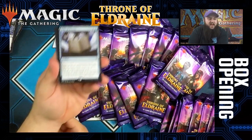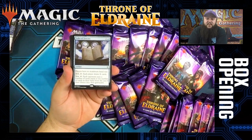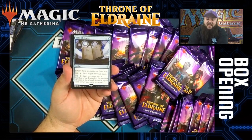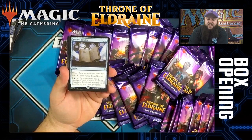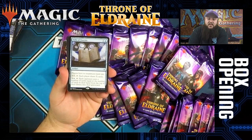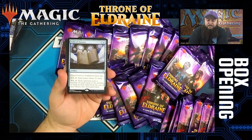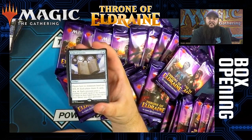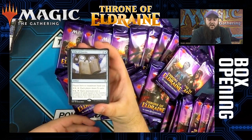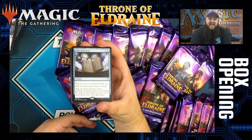For our rare in this pack we have Folio of Fancies. Players have no max hand size. For a colorless and a blue, it's an artifact. You can pay X, X and tap it and each player draws X cards. Or you pay two and a blue and tap it, and each opponent mills cards equal to the number of cards in their hand. Card looks pretty cool — can be played in a group hug type deck in Commander, maybe a Phenax mill deck.